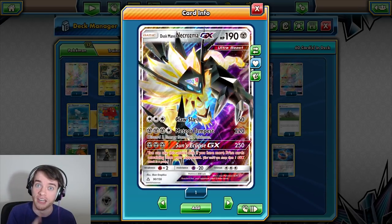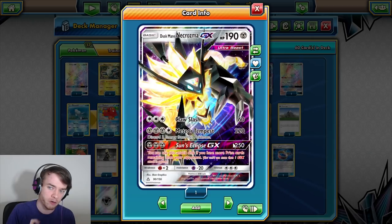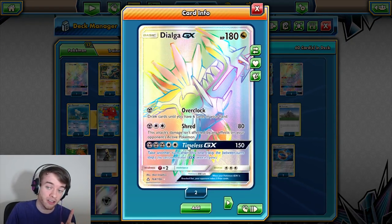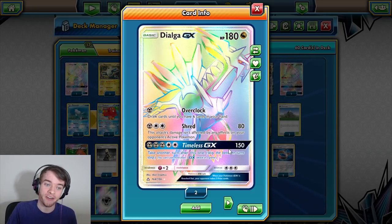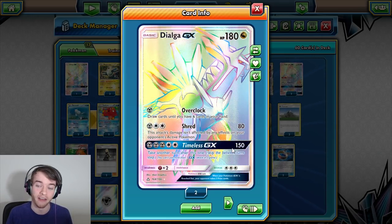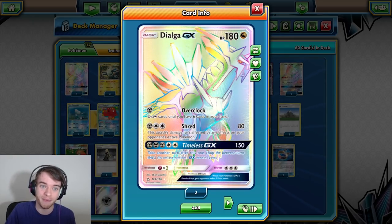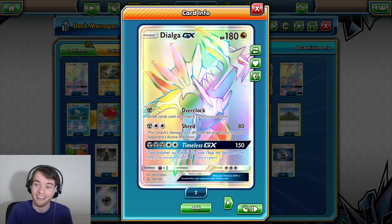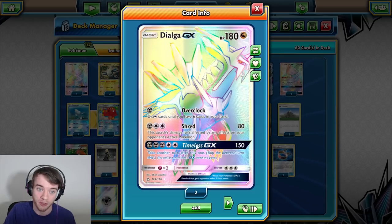Discarding three energies is not a big deal — it actually works out very well, surprisingly. Sun's Eclipse knocks out everything, let's be honest. I found that I very rarely use that. It's also a new deck to me; I've used it maybe 10 games. But most of the time I'm using Dialga GX's GX attack for 150 damage — you take another turn. Imagine you've got all the energies you need with Magnezone and Mount Cornet. You have a Guzma and a Choice Band in hand. You Guzma grab Tapu Lele, attach the Choice Band, knock them out for 180 damage, take two prize cards, and have a brand new turn.